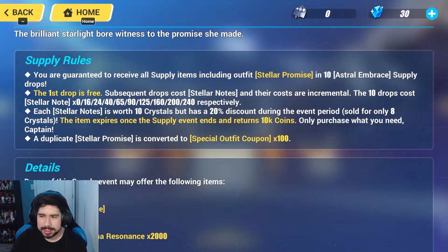The tenth roll is the guaranteed one. So if you do the math adding up all ten gacha rolls, it's going to cost you 9600 crystals for the guaranteed outfit if you're unlucky on all nine rolls. And if you want to hit what's called the five-roll mark, it's going to take you 1450 crystals, so keep that in mind.